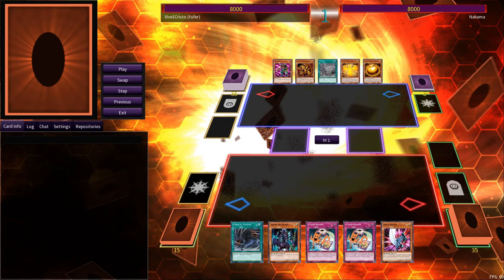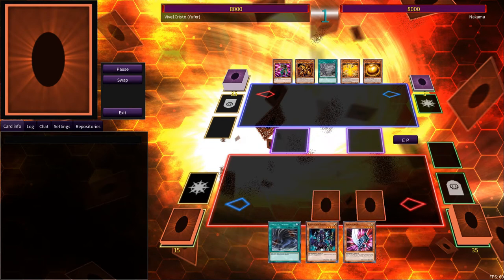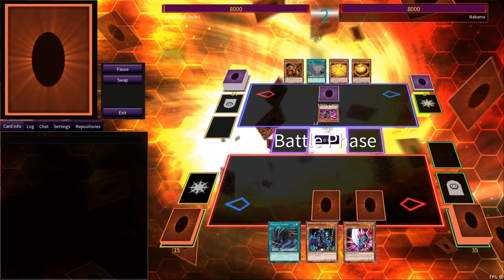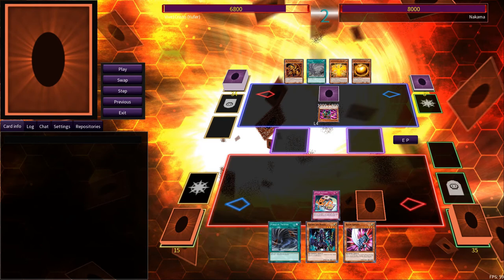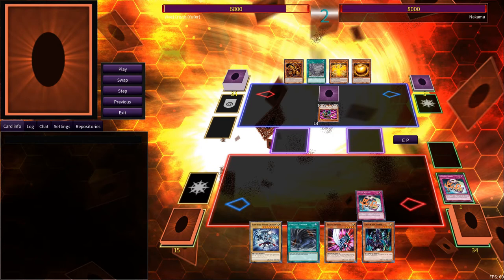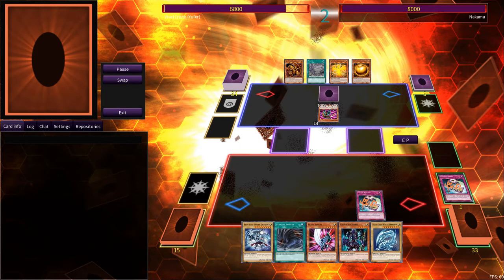Now our second match: Kaiba vs Marik. Kaiba goes first. Marik attacks. Again, another one of the searchers — you don't even need a polymerization in your graveyard. Crazy, right?